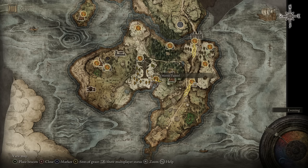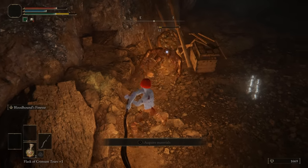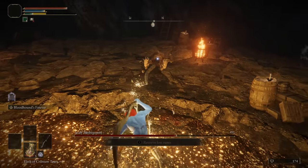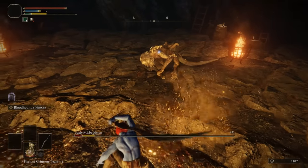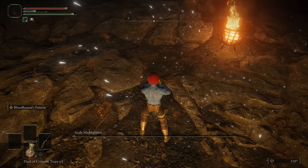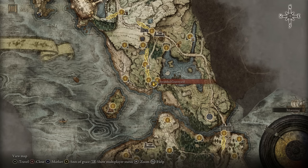The Morne Tunnel is in Limgrave. I like how it starts — a little beam over the mine lets you look down and see the miners working. It's a standard mine housing nine Smithing Stone Ones and three Somber Smithing Stone Ones. The boss is a slightly more powerful version of the enemies inside, and your reward is the Rusted Anchor weapon. On its own merits it'd be a 5, but as a mine with useful smithing stones it gets a 6.5 out of 10.